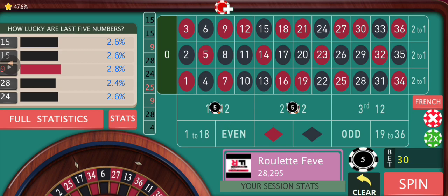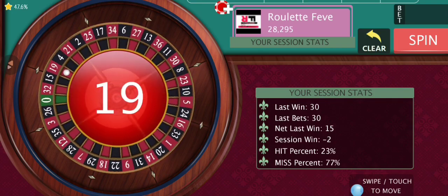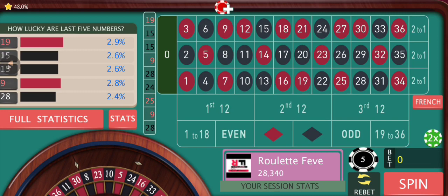Again we're gonna follow the same formula — the last two hitting dozens with 15 once again. This is the last resort. If you fail to hit double dozens twice back to back and the ball lands on the remaining dozen, just call it off — this is not your day. That's our stop loss. We're back close to the all-time session high — back to 13.